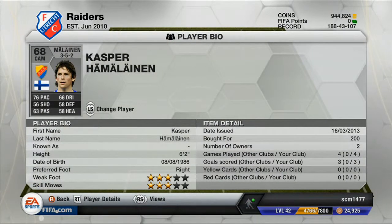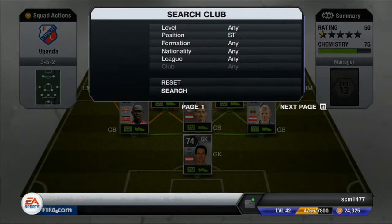At center attacking mid, we have Hamalainen — I'm not sure how to pronounce that. 76 pace, and that's really his only decent stat. 3-star weak foot, 3-star skills. Very tall at 6'2". He actually was very, very good — you can see he scored three goals in four games. I always tell you guys, don't worry about the four games — I play some games against friends so they don't count, but my friends are trying as well. He played very well. I didn't expect him to play well at all, being only 68 rated and non-rare.